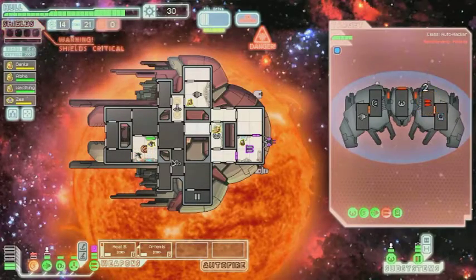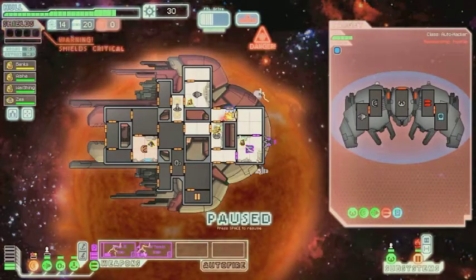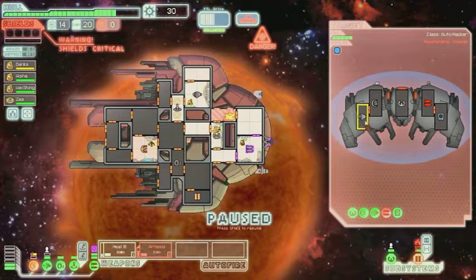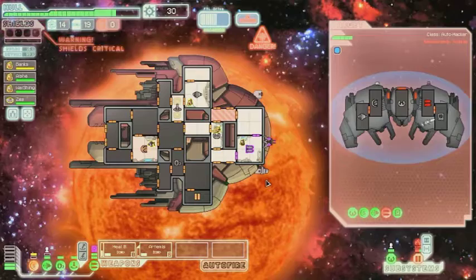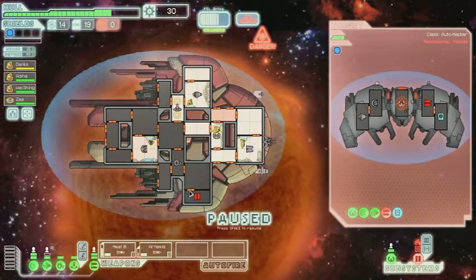I hit our shields. Solar flare — get the shields online. I'm going to go with the hacking computer, just so our weapons don't go offline again. Then I'll hit his piloting. Evidently we've got a fire down there — Zos, go take the fire out. Big fire in here too.